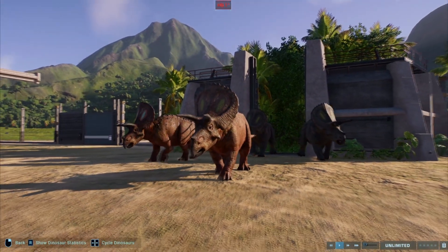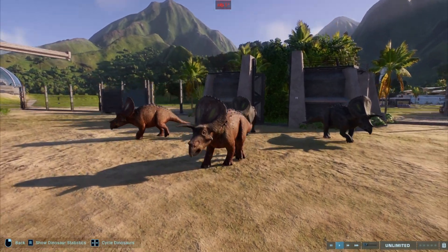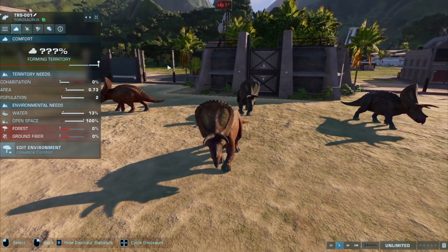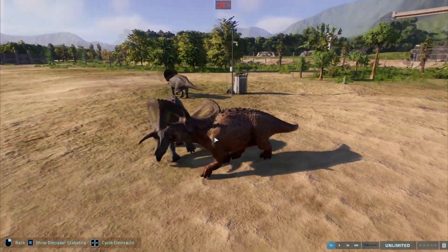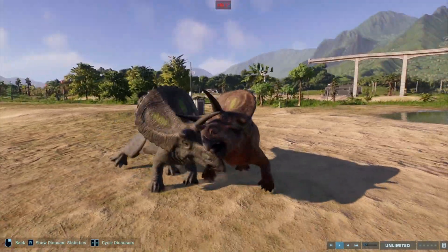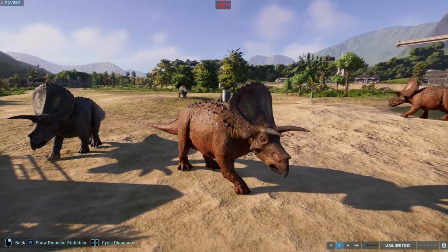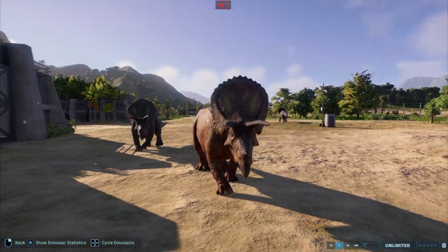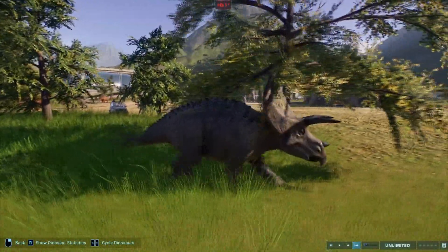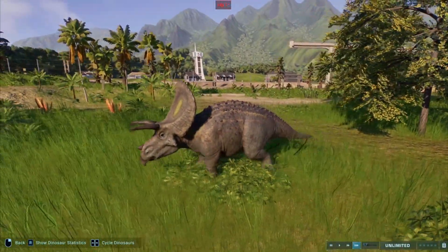If you play challenge mode you can unlock Torosaurus pretty early in the game, but as a ceratopsid it lacks accessories that make it stand out. It doesn't have any unique animations either. I don't particularly like ceratopsids in general, but Torosaurus is at the bottom of the list. Pachyrhinosaurus is probably going to take the first spot since it's the new addition to the family. Sometimes I can't even differentiate between Triceratops and Torosaurus from afar — maybe that's another reason.